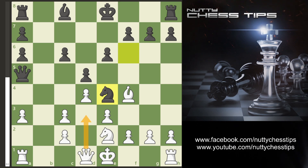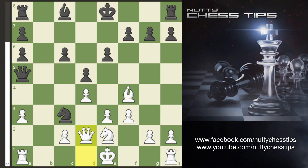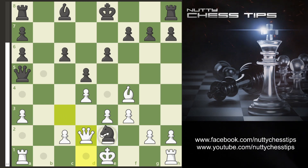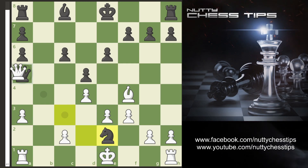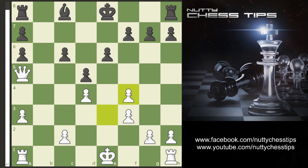The best move here is actually F3. If your opponent takes the pawn we simply come in with Queen D2, and as you can see if they take the Knight on E2 we simply take their Queen. If they take the Bishop we take and we're just winning here.